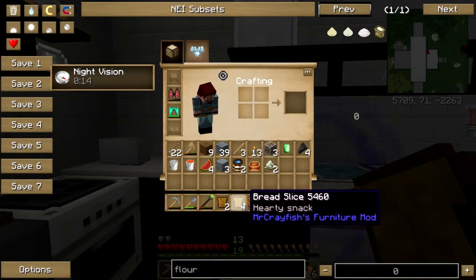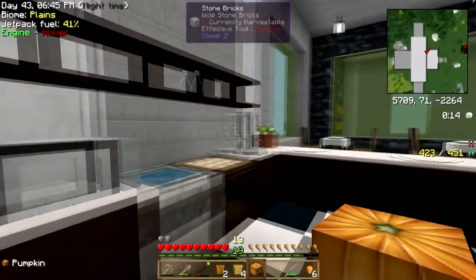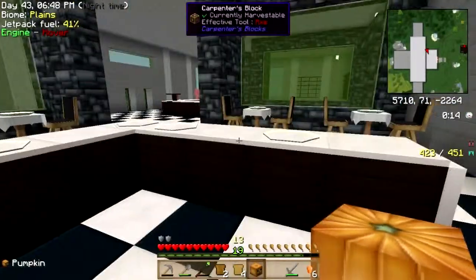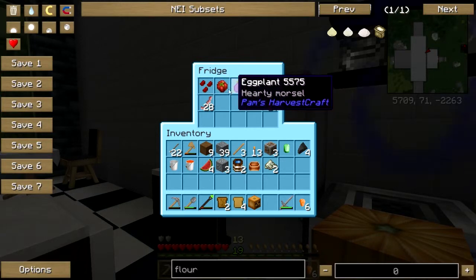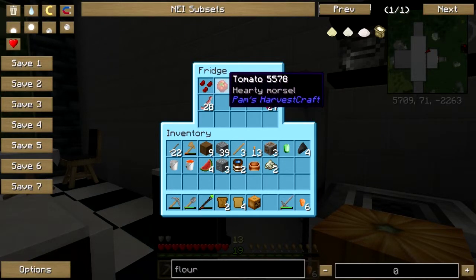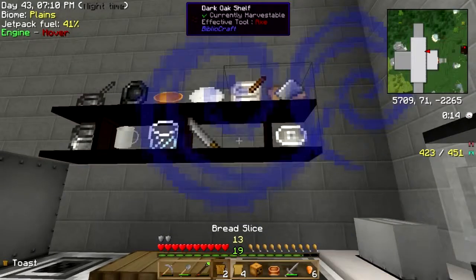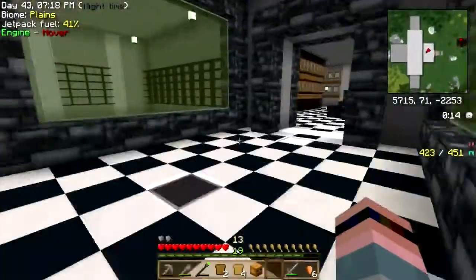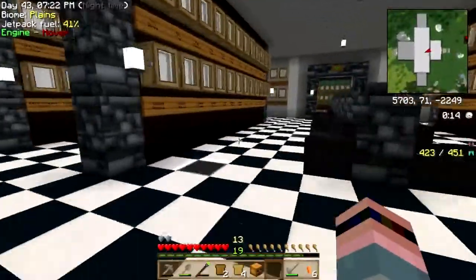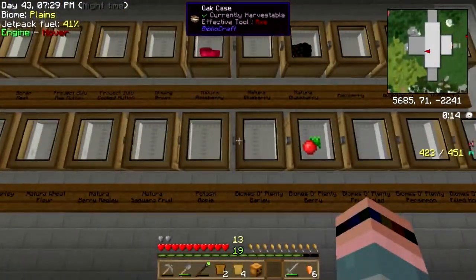Nope, don't think so. How does the blender work? I haven't tried putting any fruit in the blender yet. Do I have any fruit I can put in it? Natural raspberries — I don't think we can put any of this in the blender. I don't have anything blendable. Let me put this away before I forget, and go get some apples or something.